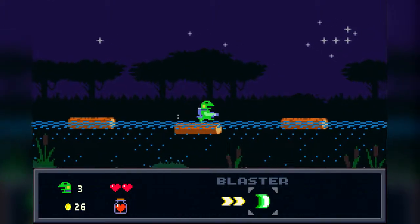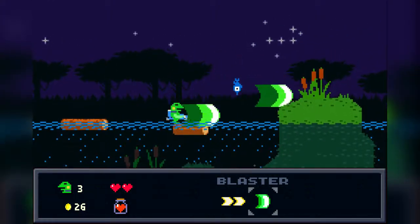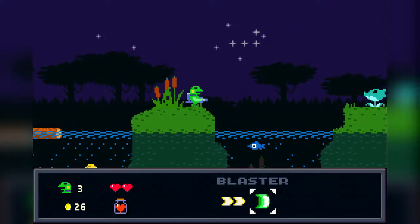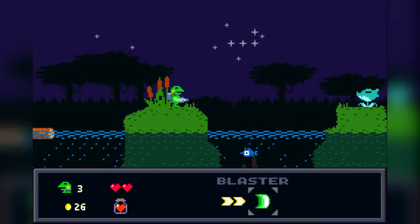There we go. Jump over the logs — just jump over the logs. That fish is probably gonna — yeah, I could've figured you were gonna pull something weird on me. You just jumped out of the ocean, just like the fish in Sonic.